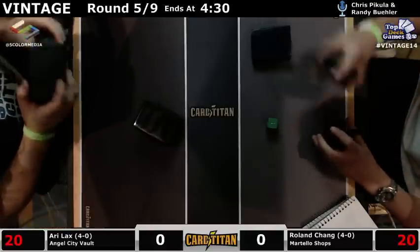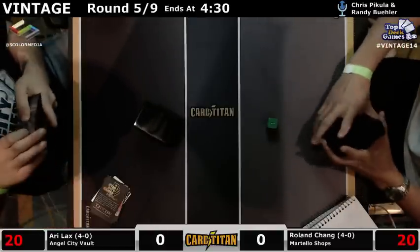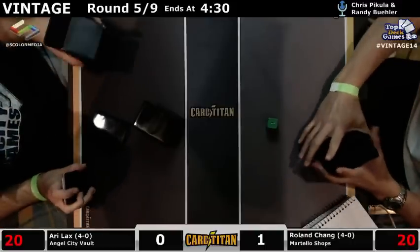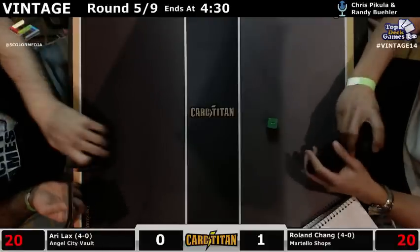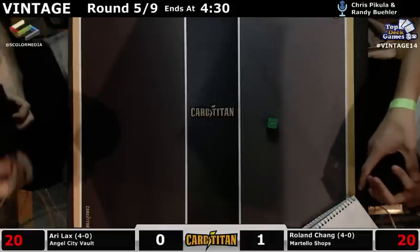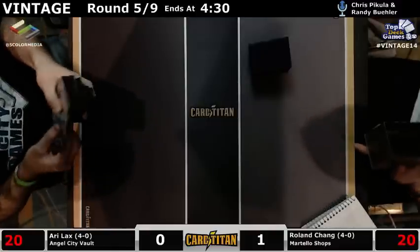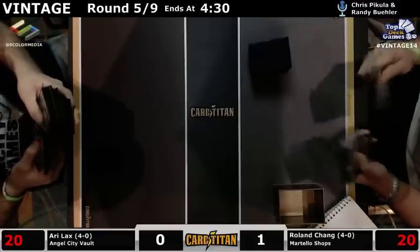Let's go to game two. About as close to a turn one kill as a Shops deck is capable of. And Moxes have downside. The Workshop decks and the Null Rod decks make it so that your Moxes are not free. And if it hadn't been for Trinosphere, Roland could easily have just dropped Chalice zero. Chalice zero on the play is a savage beating to any opponent who's got a handful of Moxes as his lands.